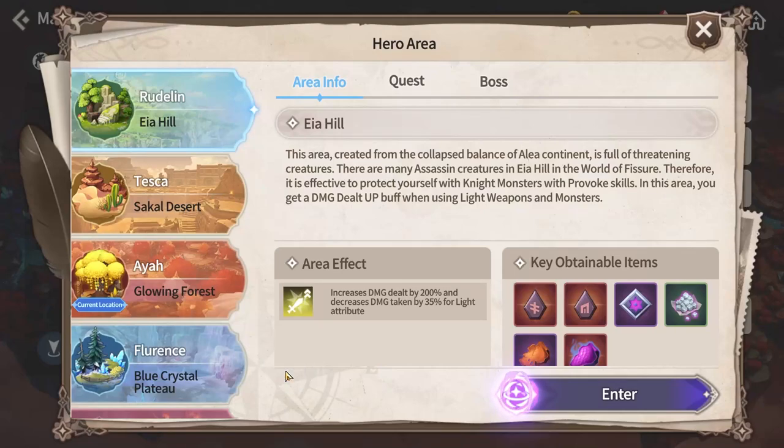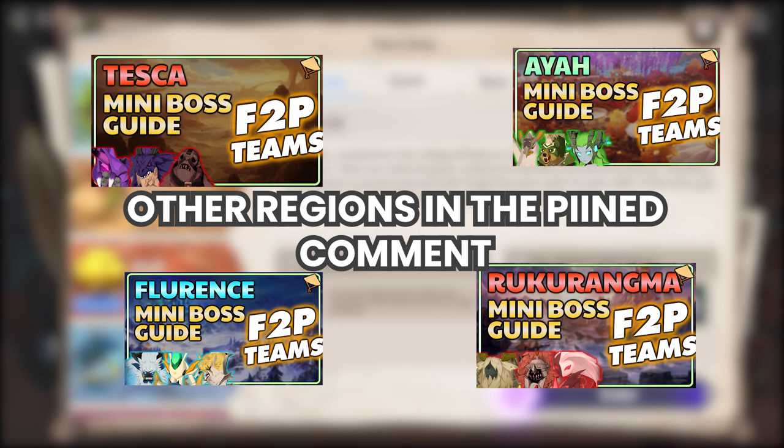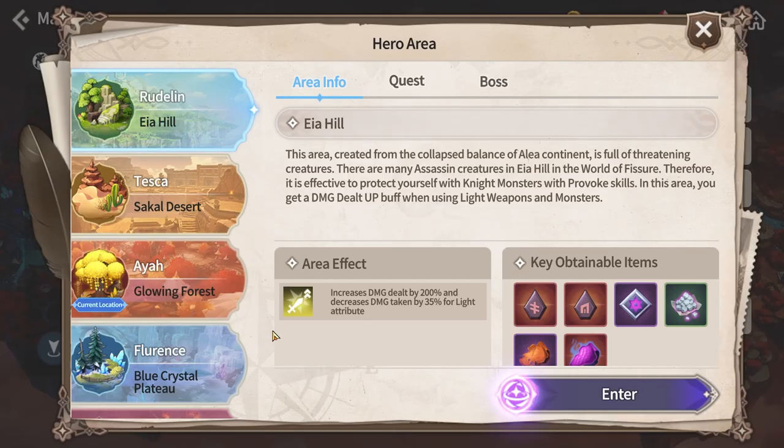Starting with the Roodlin area, this will be part 1 of 5 of the Hero Area miniboss dungeon guide. For this region, the light element will be the boosted one, meaning that you will do triple the damage and take around a third less damage than with other elements. If you're not able to get a light unit, wind will be the second best because the mobs are mostly dark and water element.